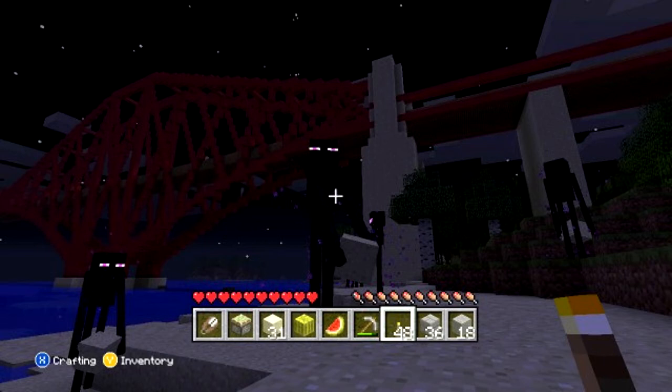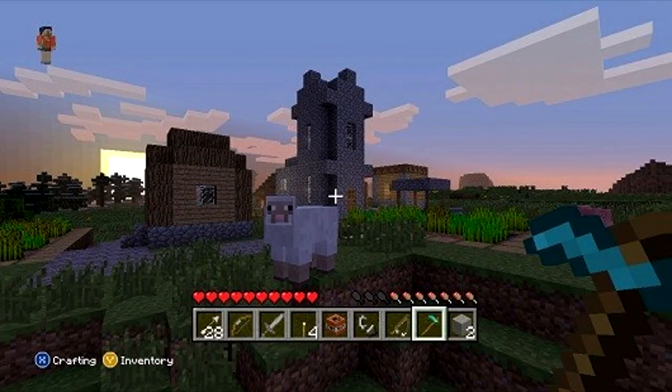New combat mechanics such as chargeable bows, critical hits, sprinting, and players can parry with a sword. There's also the ability to change the name of the world save, chain armour, and pressure plates can now be placed on fences.